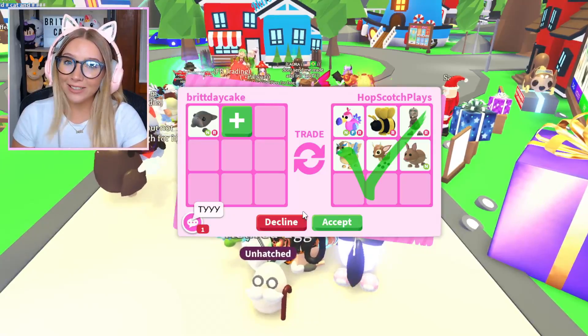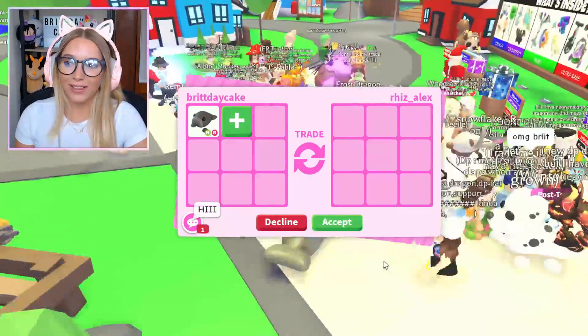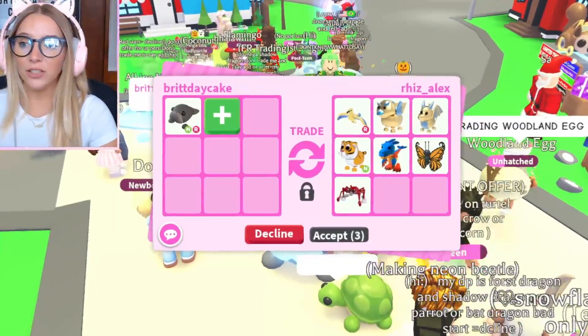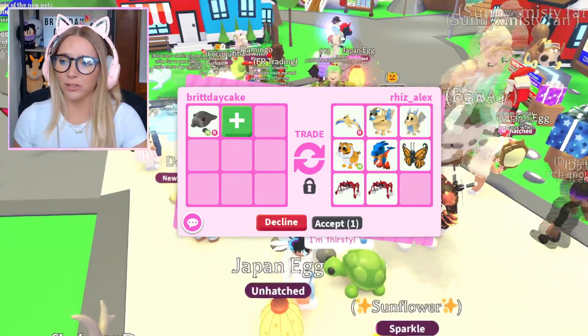I'm gonna let them know that it's a great offer so they don't think I'm declining without saying anything. I am gonna pass on it, but it's pretty solid — I would have to get a really huge win to trade this. I also want to see the offers we get for the other Neon Common Pet. This offer's not bad either, until they put spiders in it. Absolutely not — I will never accept a trade that has spiders in it.